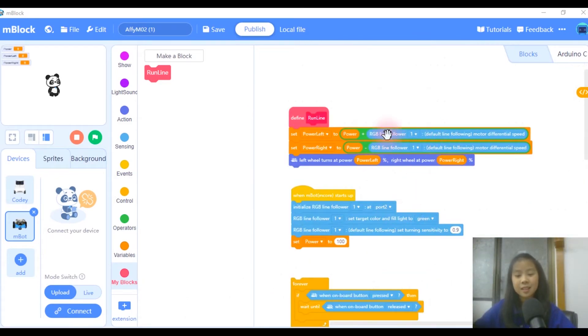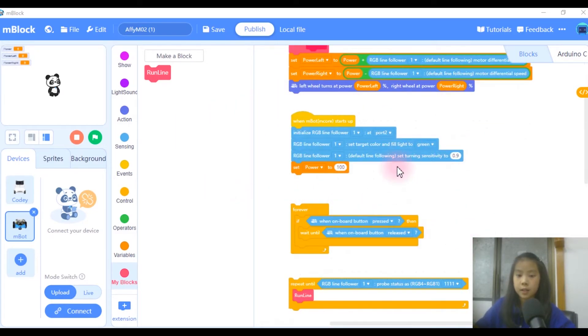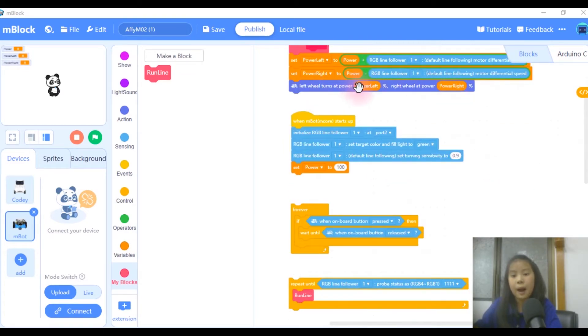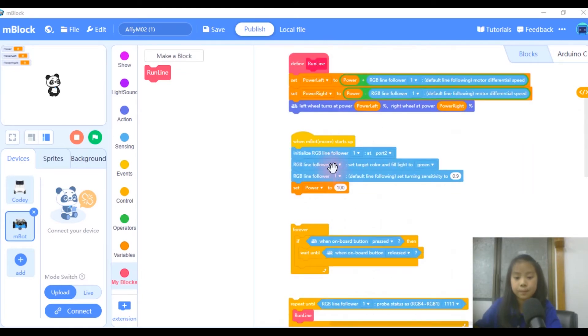So this is my code for M02. I recommend you to code section by section — code one section, go play your MBot, see if it works, and continue with each section, until you have the final code. I separated my code to show you every section. The first one: I defined my block, which is RunLine. It sets power left to power plus motor differential speed, and power right to power minus motor differential speed, and left wheel turns at power left, and right wheel turns at power right. It's really short, and we're going to be using RunLine a lot inside our code.